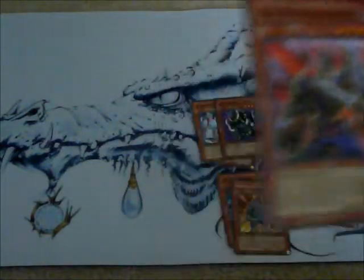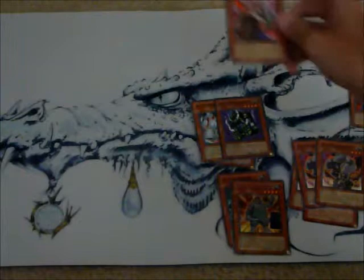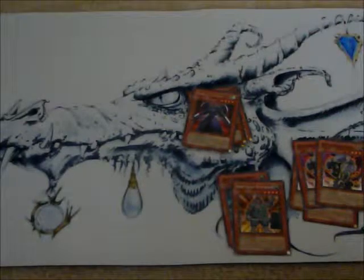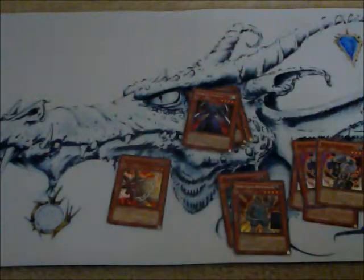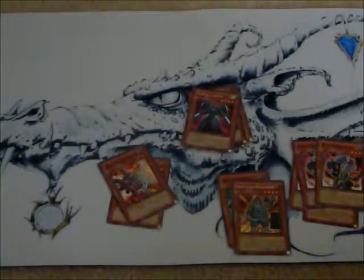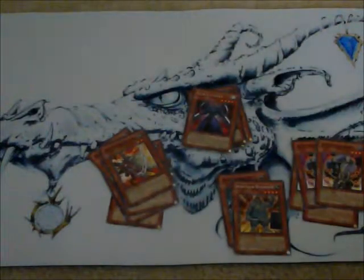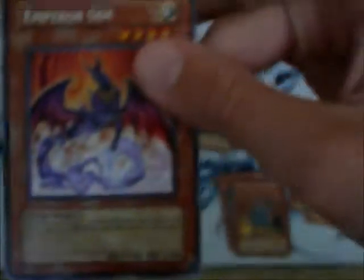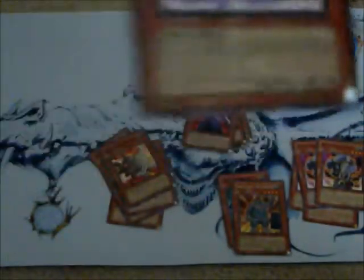Twin Sword Marauder — I like him. He deals extra defense damage when he attacks a defense position monster, if it's less than his attack. Iron Chain Blaster — you're going to need five of those guys. If you send one Iron Chain monster to the graveyard, he can inflict 500 points of damage directly to your opponent. His defense is 2,200, which is pretty good.